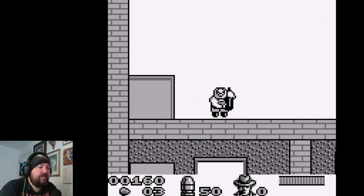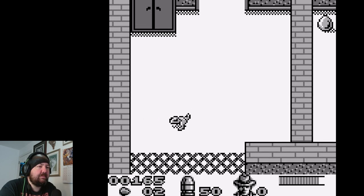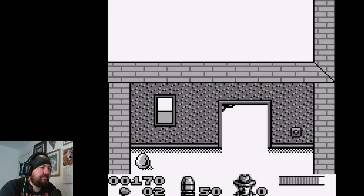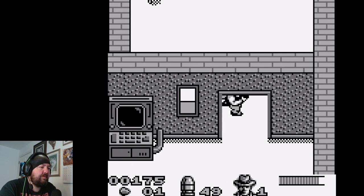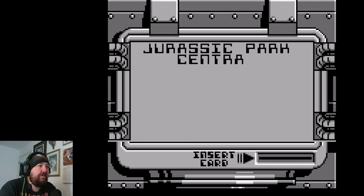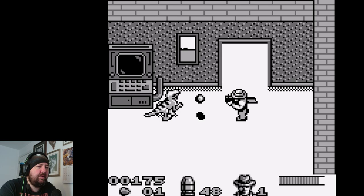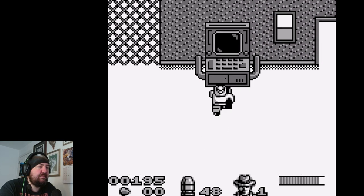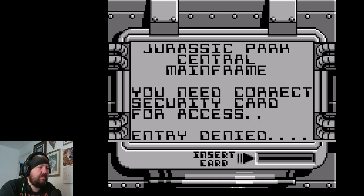There are four eggs in here! How many eggs are there? How is that egg destroyed? I ain't falling for that question mark again. I nearly ran into that one and wasn't even paying attention — instant death. How does the game do that? MrDNA. Jurassic Park central mainframe — you need the correct security card to access. Entry denied. This gives me a raptor straight up — brilliant. I've got three cards now? No, of course not.